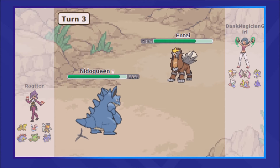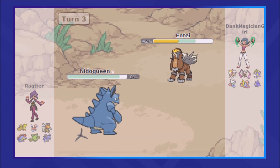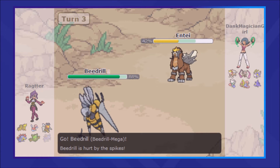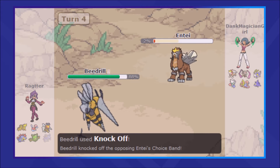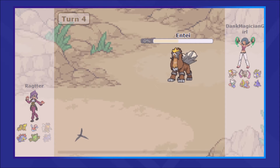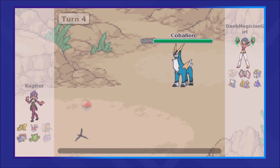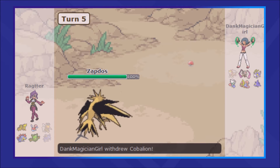Seeing Entei, I thought Nidoqueen could very easily take an attack from this thing, but it turns out it cannot, and it gets OHKOed by the Flare Blitz. Now I'm in a very uncertain position, because Nidoqueen was part of my defensive core with Porygon. I go for the Knock Off hoping to get the KO onto this Entei — it does not pick up the KO, and I lose Beedrull on top of it. Entei does drop in the end, but it costs me my Mega and half of my defensive pivot.